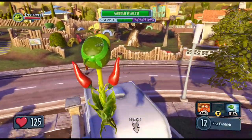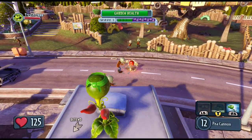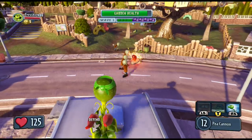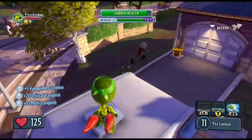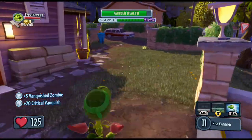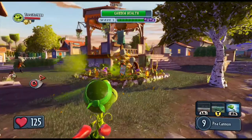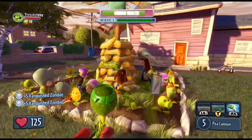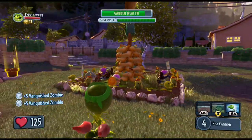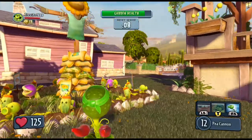And finally, the Chili Bean Bomb. You can see it will drop down there, all the zombies will go charge towards it, and boom — there you go. That's his abilities in the game. You can see how he works as part of the team — a mid-range guy going in fairly close to the zombies. With the upgraded Peas, you can pretty much just kill a regular zombie in one hit.